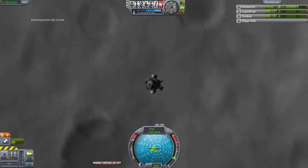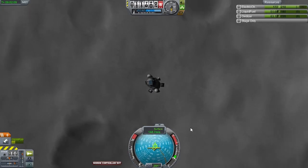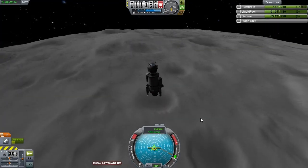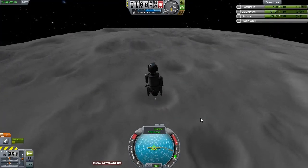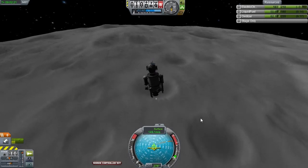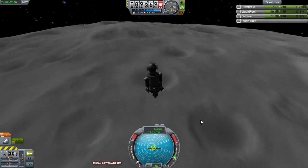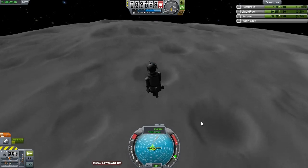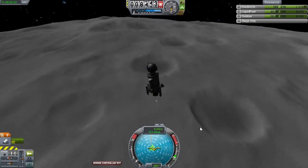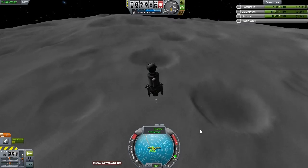We still haven't completely cancelled out our horizontal velocity, so I'm going to try... the marker switched to surface mode. This is something you have to do if you're managing horizontal velocity — switch it to surface mode. You want to know your speed relative to the surface, not to the center of the moon. We're trying to land on the surface, not on the center of it. What I'm doing now is trying to gently push this yellow marker right onto the dot at the top of the compass, which would indicate zero horizontal velocity.